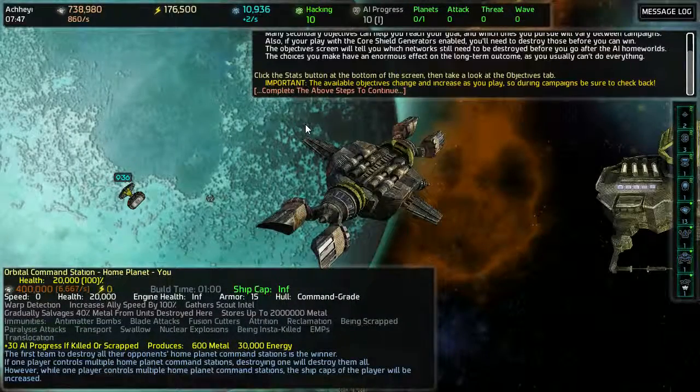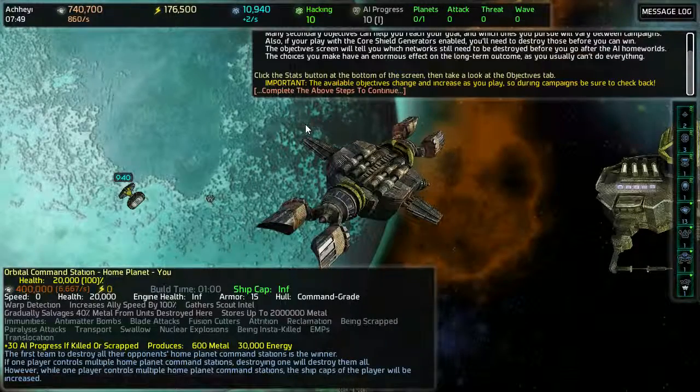Click the stats button at the bottom of the screen, and there you go, look at the objective time.